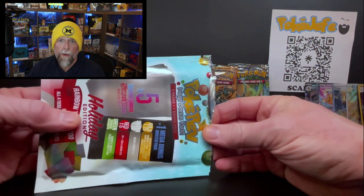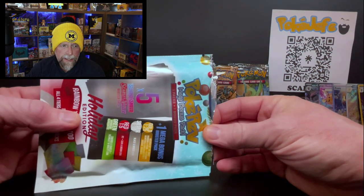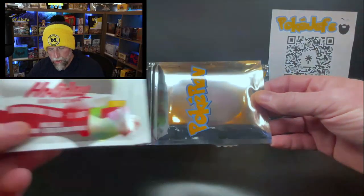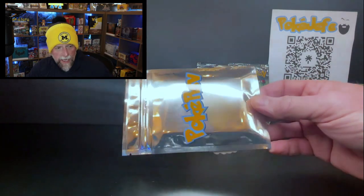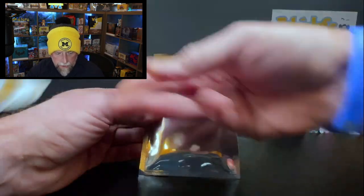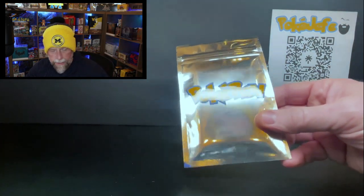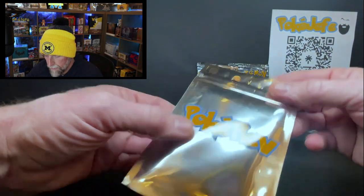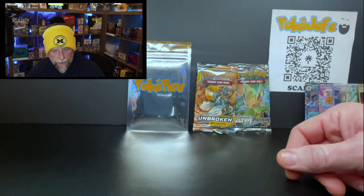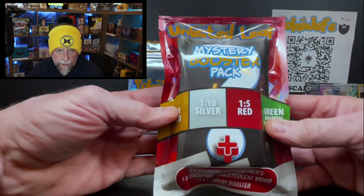Here we go! Place your bets — I'm gonna say green... Silver! Nice. So this is Black & White. Got a poker sticker stuck to the back — throw that off to the side. We've got a silver! We'll hold that off until we see what the last pack is, and then we'll open it up for the reveal.